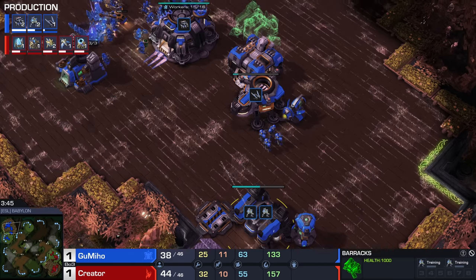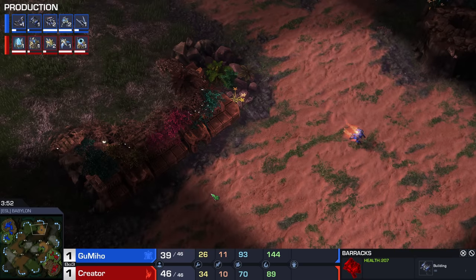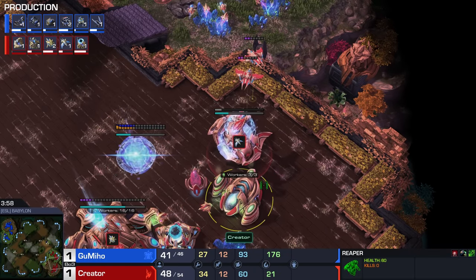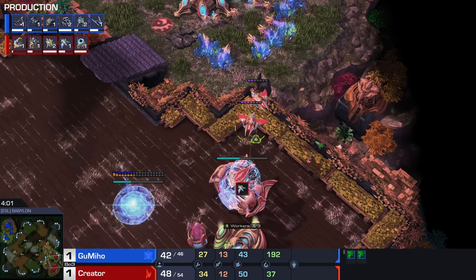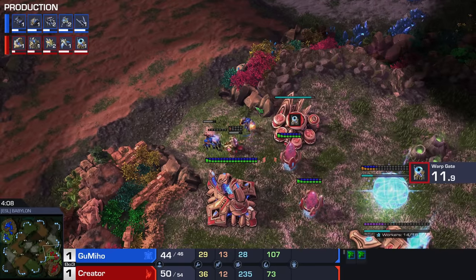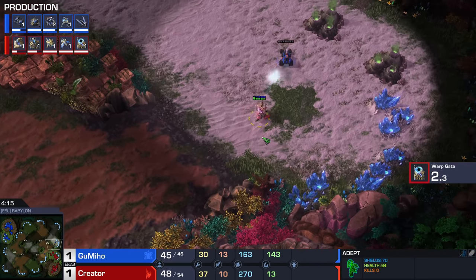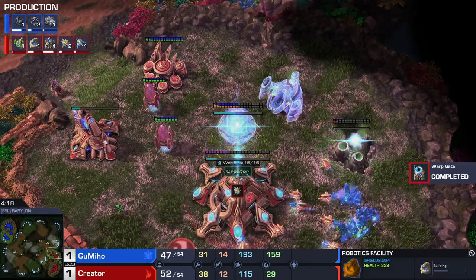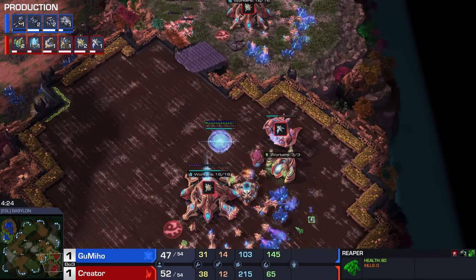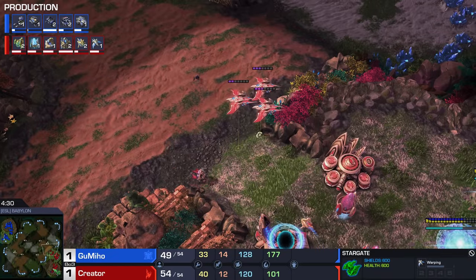I'm curious to see what Gumiho is going to follow this up with. He's going to go for additional barracks. I think the Phoenix opener in this case is much better. If it would have been a quick third Command Center it could have been a little bit of a problem for Protoss. Phoenixes are really good at keeping the opponent occupied and at home, but if Terran goes for a triple CC opener, they aren't planning to go across the map anytime soon, so the Phoenixes lose their value. Creator is mostly using the Phoenixes to defend his bases.